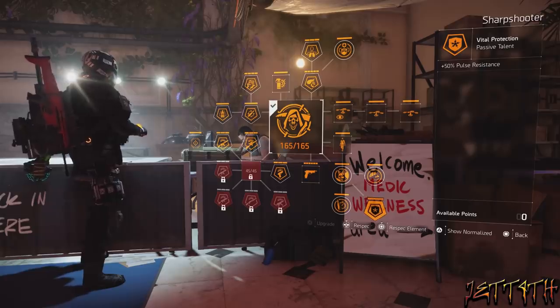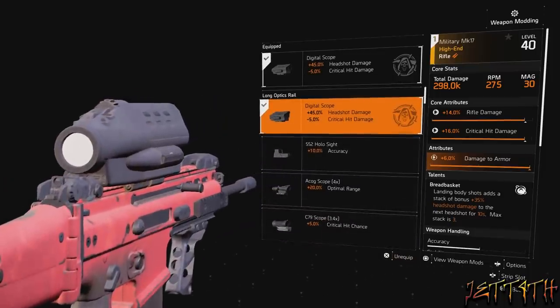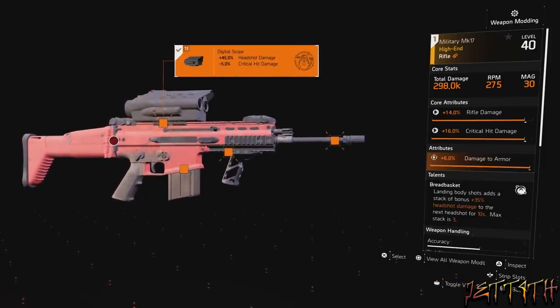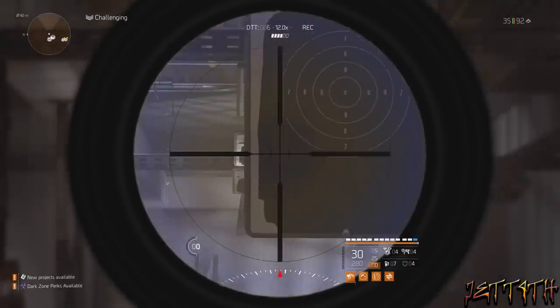You also have 50% pulse resistance, and — depending on if you have the Nemesis or not — there is the digital scope that comes with the specialization, which gives you 45% headshot damage for your regular marksman rifle. That is a 12x scope, even though it doesn't say what it is.